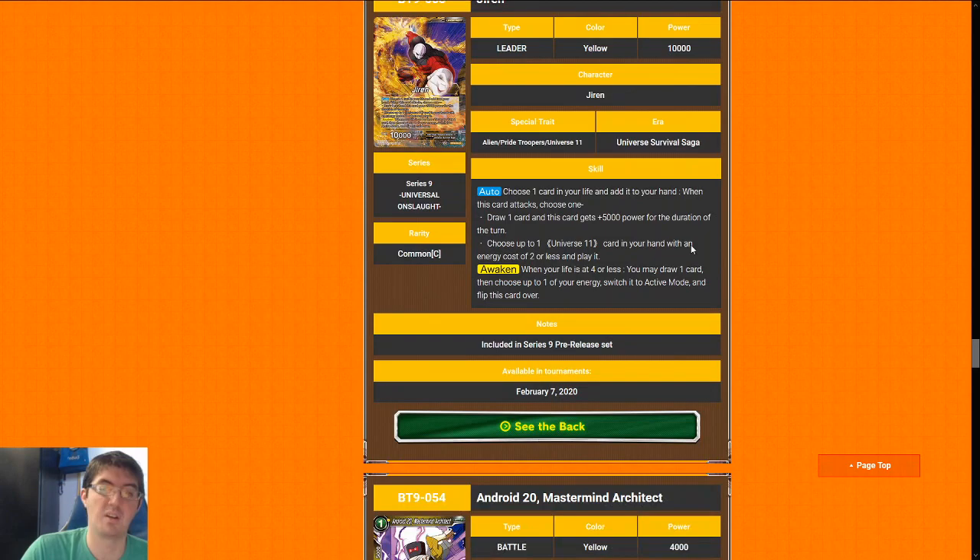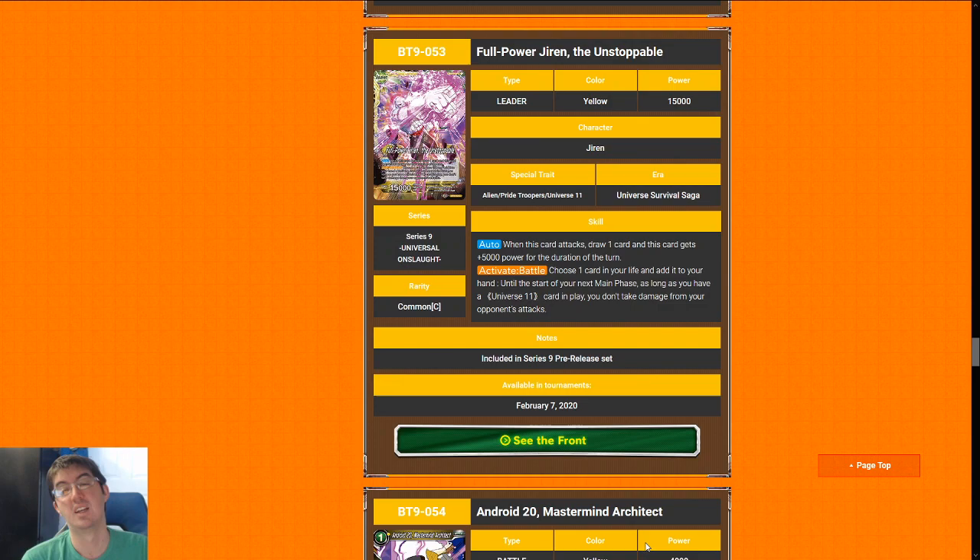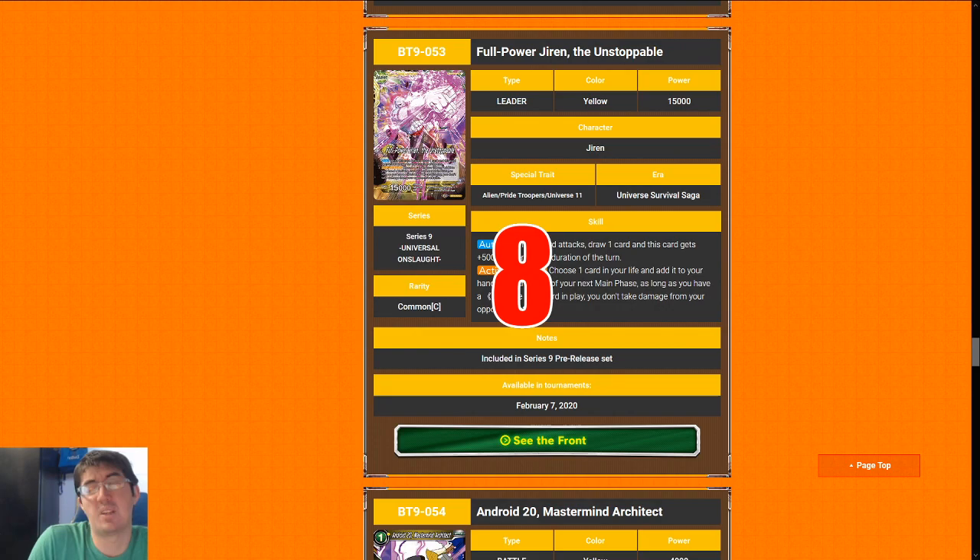Moving on to yellow — let's talk about Jiren. Jiren is the most generically good leader in the set. If you don't know what to do or don't play limited often, Jiren is the leader for you. At worst, you can always choose a card from your life and take the 5k power and draw it, making him a 15k attacker on the front. On the back he's a 20k that draws a card when he attacks — that alone is good enough to win an entire pre-release with no other synergy. If you are in Universe 11, he gets some really sick tricks that let you pull off Successor early, and he has a really sick Activate Battle that makes it hard for your opponent to kill you, essentially guaranteeing multiple turns.